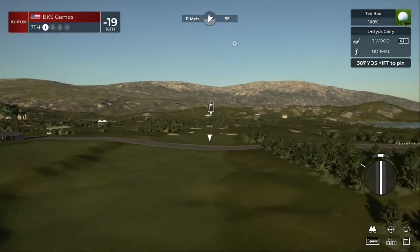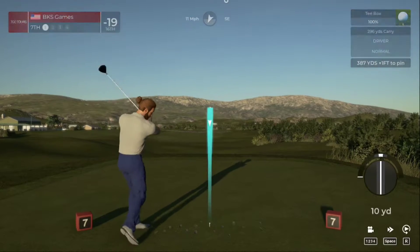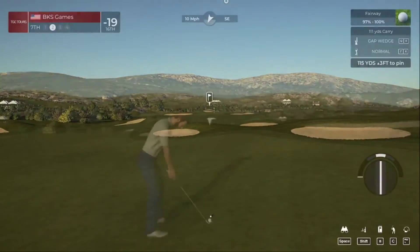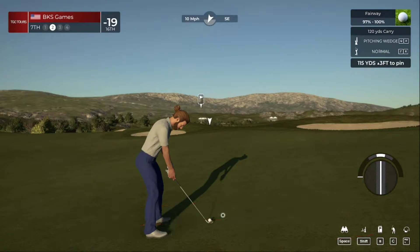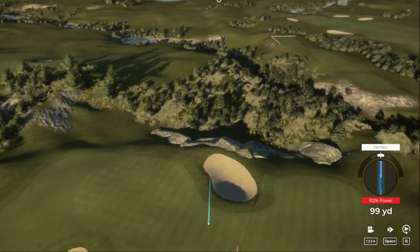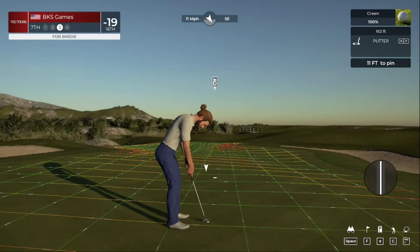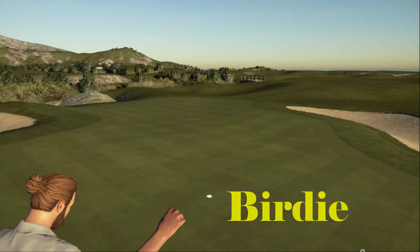Teeing off now on the seventh. Looks like we're heading to the fairway. Setting up about 115 yards out. Well, this one could play — oh yeah, that's gonna do just fine, great work. All right, this is for the bird. There we go — and that's your fourth birdie of the day.